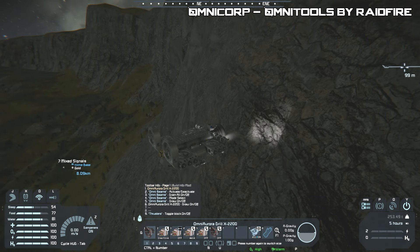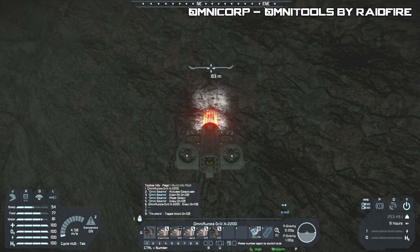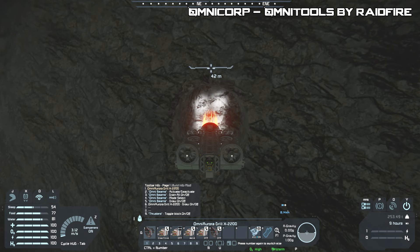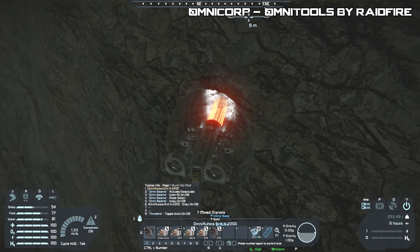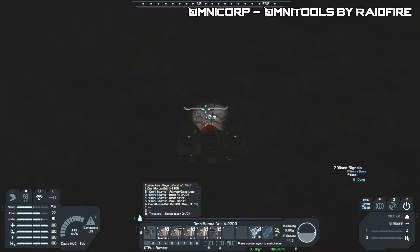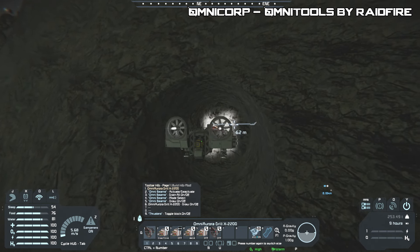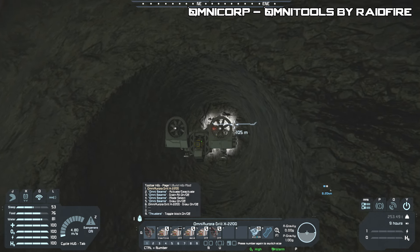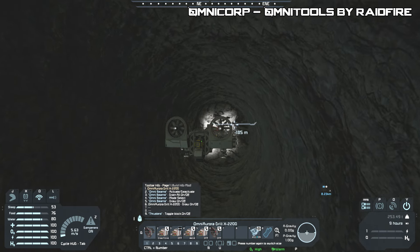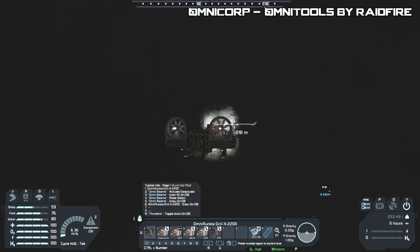Now we're heading to a cliff side to show the drill. Here I am right at the rock face — holding right-click just basically deletes all the rock. One handy thing about the right-click function is the size it drills out and the cleanness of the hole. It's a perfectly clean tunnel. You can see lots of lasers spinning around — two rings going in opposite directions, actually three rings. The hole is like 15 blocks in diameter.